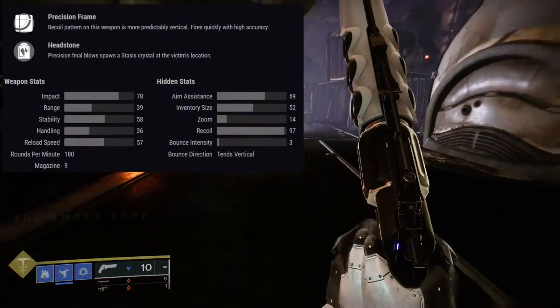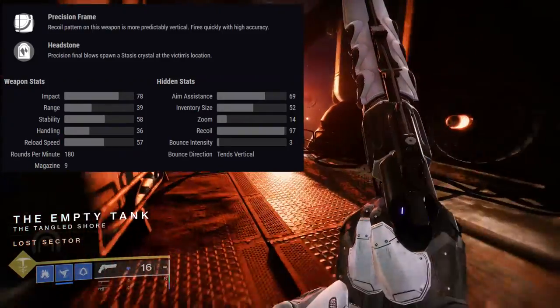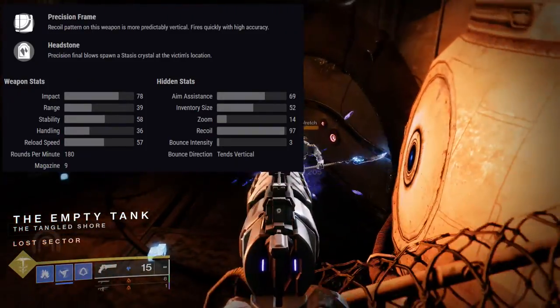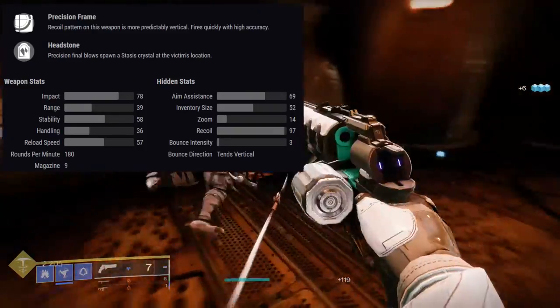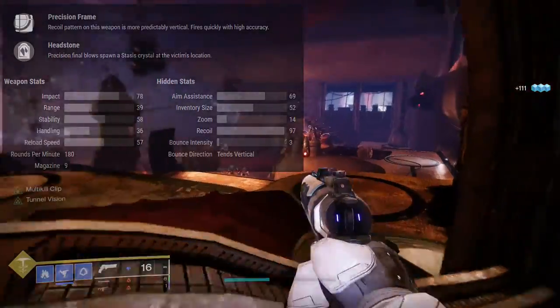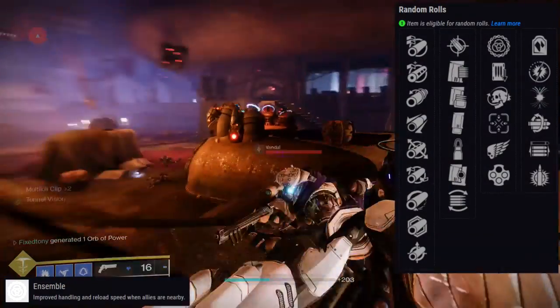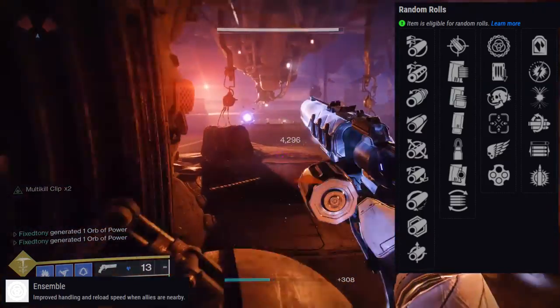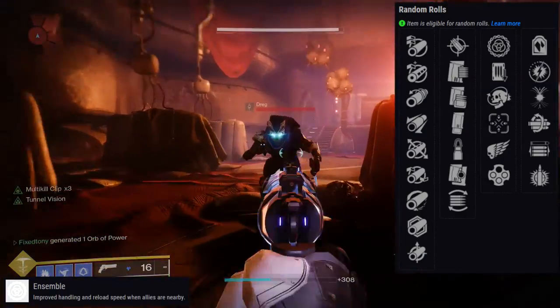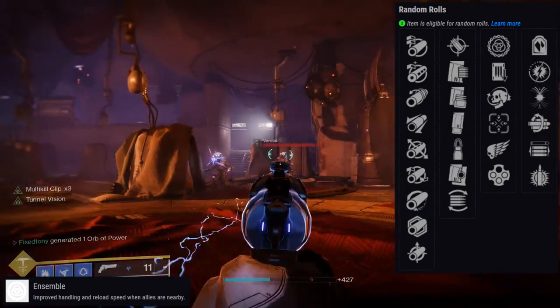The first weapon we're going to be talking about is Velpecula. It is a 180 hand cannon, unfortunately. I know a lot of people are immediately just going to discount this weapon as dog shit, which is fair considering 180s are not the best. But let's go through the perks. First one's going to be Ensemble, and if there are any new perks I will have them in the video so you can see what they do.